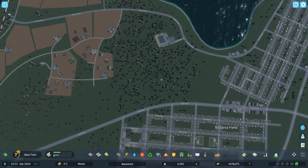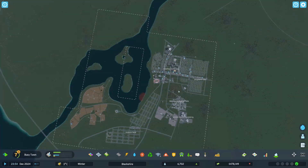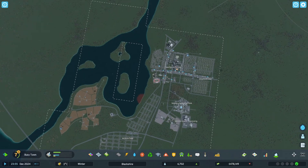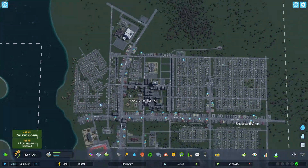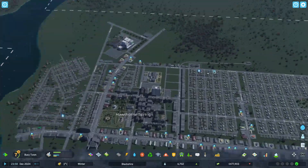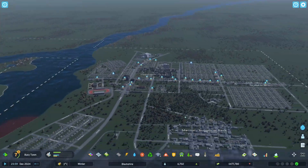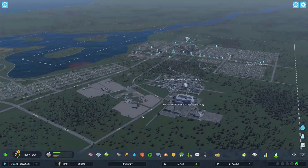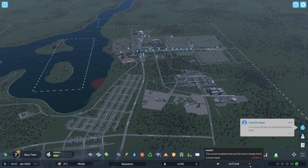I think we'll end up probably making this kind of like a center for this little area here. I also don't want to neglect this whole northern area up here — that would not be good. There's not too much that we can really do at the moment because our money situation is in a bad place. But it looks like we're making money again — so that's nice.